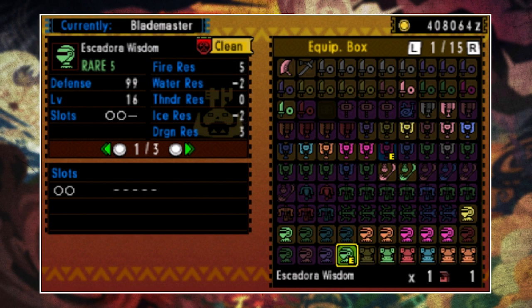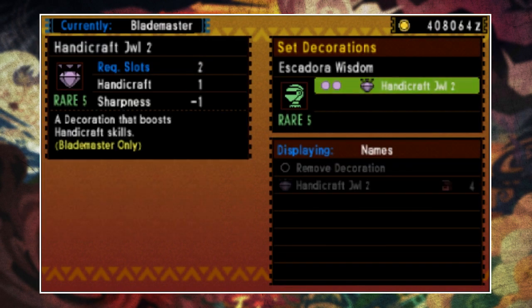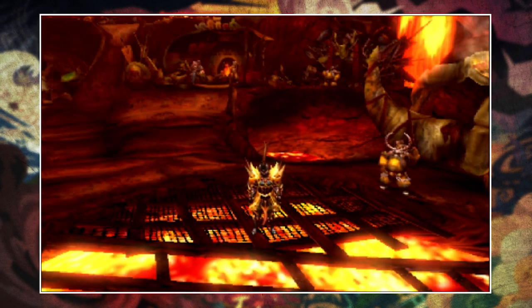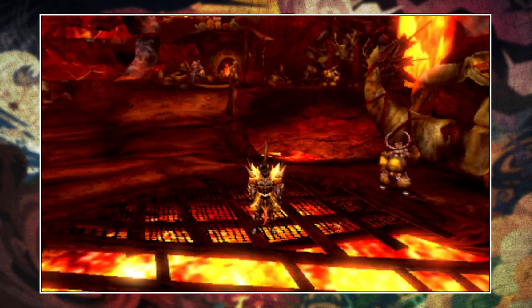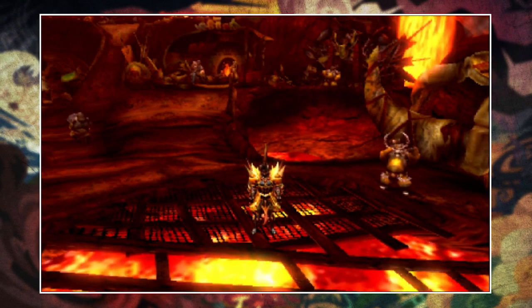So now you know what relics are and how you get them. The next, more important question is how do you get what you actually want. While the chance of a relic dropping is still random, it's random within a predetermined set — meaning you can determine what you will get from a particular guild quest before you even embark on it.